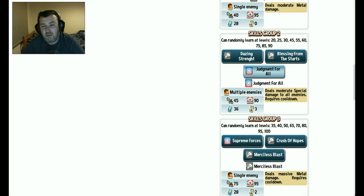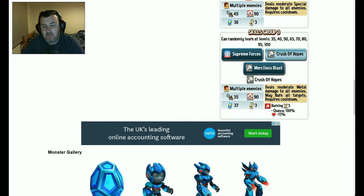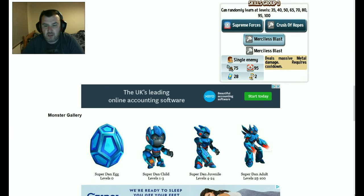Deals moderate special damage to all enemies — I'd probably pick that one because it hits multiple enemies. Then deals heavy special damage, may magnetise target, gain precision — that's okay. But there's no skill set jumping out at me here. Deals moderate metal damage to all enemies, may burn. Deals massive metal damage, requires cooldown. He looks cool — he obviously looks like Mega Man — but his skill sets are letting him down big time.